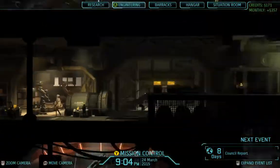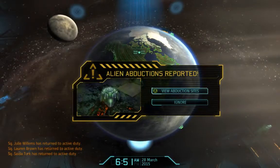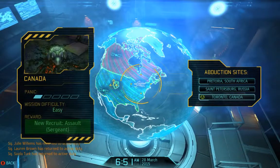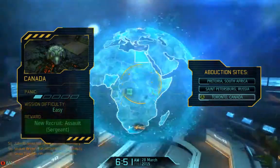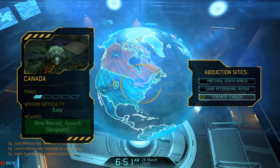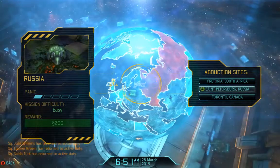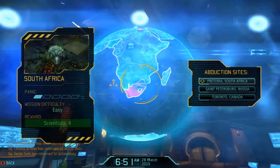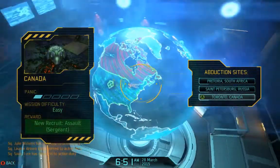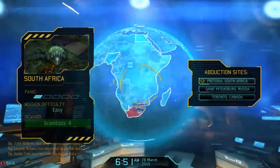Alien abductions — we've linked up multiple requests for assistance and abductions in progress are marked on the hologlobe. We would get a sergeant, which is cool. I don't want to focus too much on the North American continent though. I could get 200 bucks but I don't know what to spend all that money on yet, or I could pick up some scientists. I don't want to just do Canada. Let's just go to South Africa.